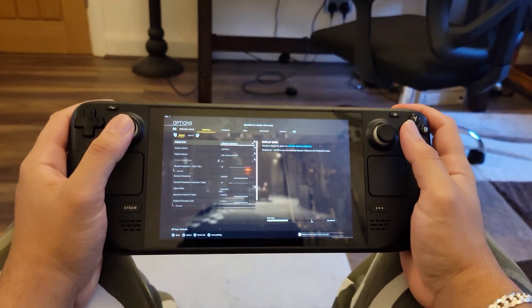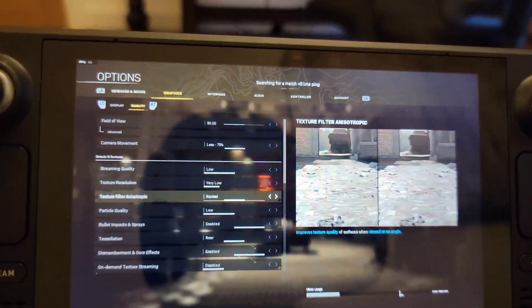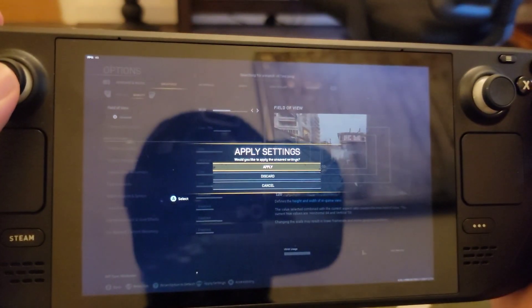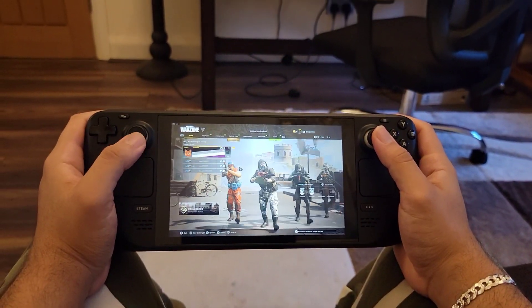What I'm going to do is run the game on the lowest settings first, then go to the highest settings, and then choose my preferred settings. I'm going to show you the frame rate the Steam Deck can achieve at all of these settings, so you can decide if you want to install Windows on your Steam Deck.